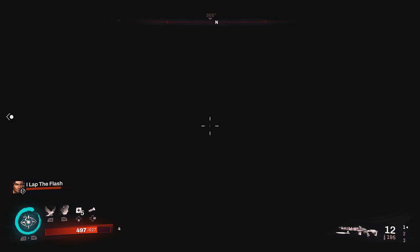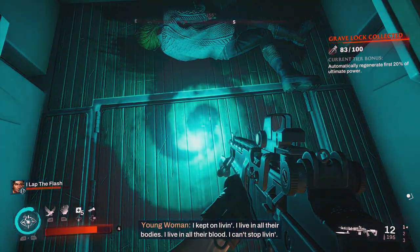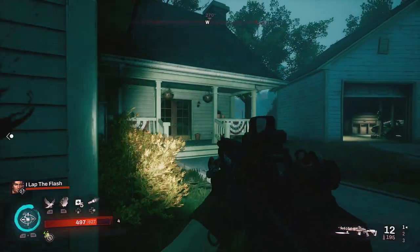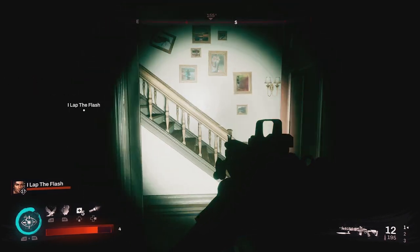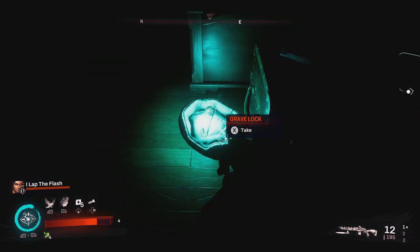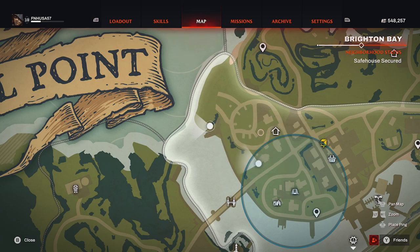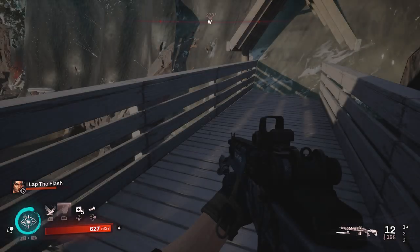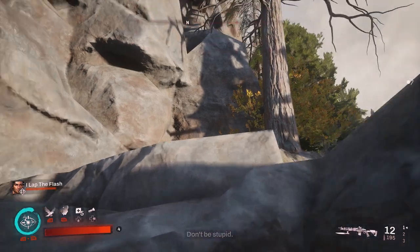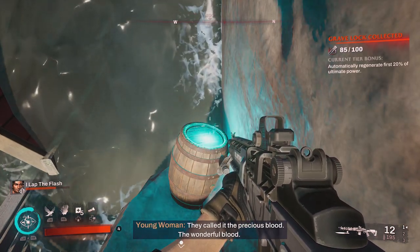For our next collectible, it will be at the cliffside marina — simply come over here to the right to the boat that's by itself, jump down, and you will see the grave lock in a red paint blood symbol. For our next collectible inside the keeper's house, you don't need to find a key — simply go to the right, open the side door, go inside, and find the collectible by going upstairs and looking in the small animal pet bed. For our last collectible for this zone, find this tiny little black spot directly left of the Brighton Bay safe house. You'll find a white boardwalk — come to the end of the boardwalk, jump up on the railing, spam jump to get to the top, and you'll see to your left a barrel right next to the water with the grave lock on top.